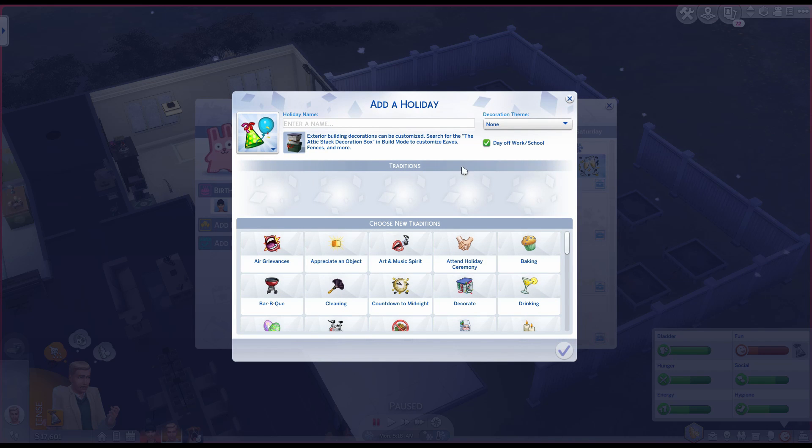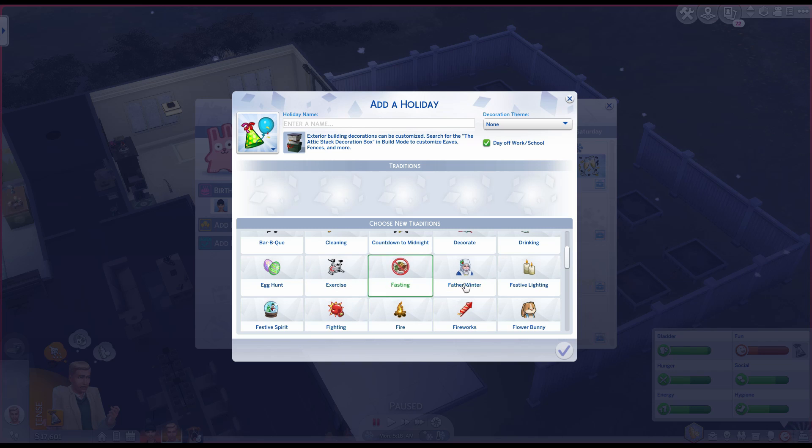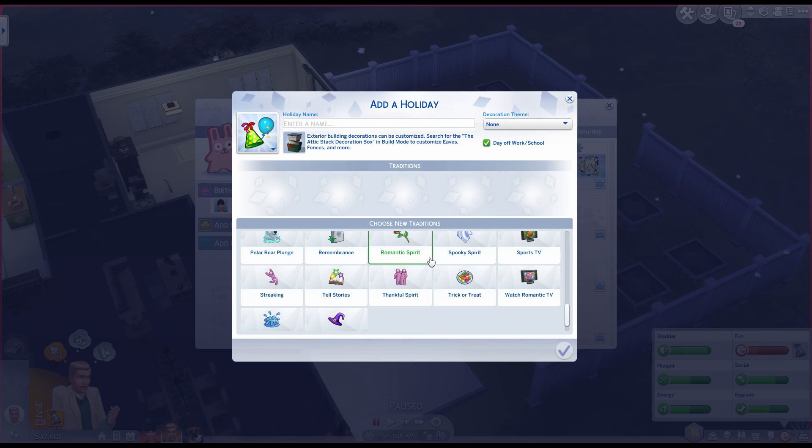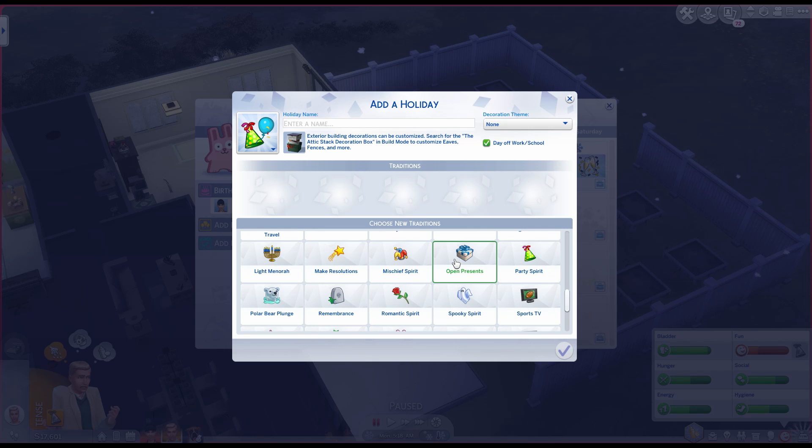You can also add your own holidays — set a decoration theme, a holiday name, and traditions. Every single holiday has traditions you can complete, and it'll put your Sim in a good mood if you do. Some traits make Sims super happy when they complete a tradition. You can even add something like Remembrance — there's no actual holiday for that, but you can make one.